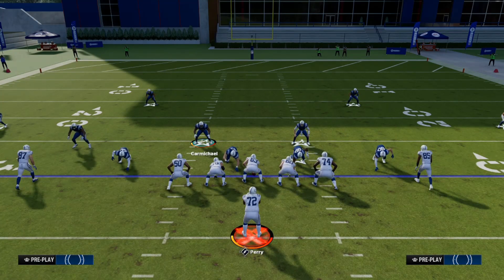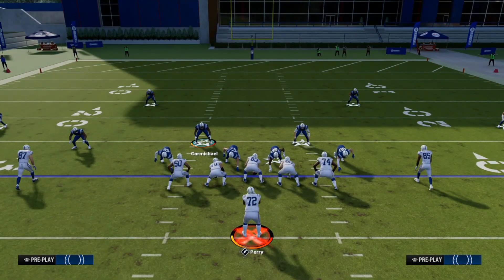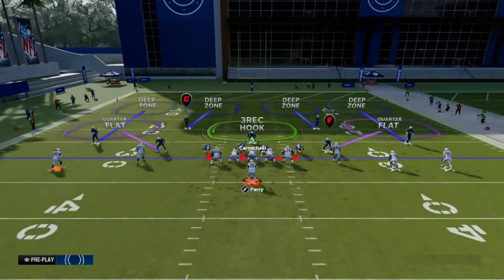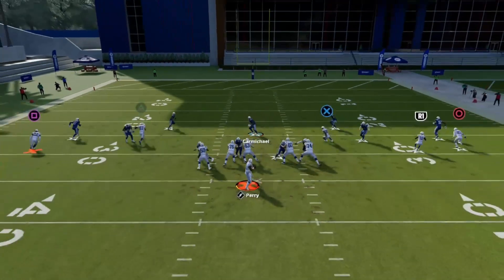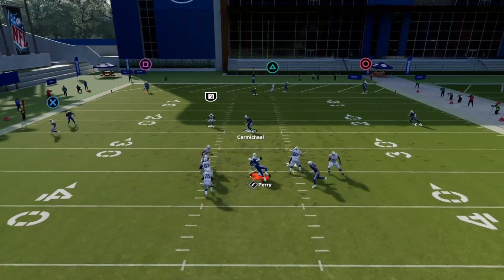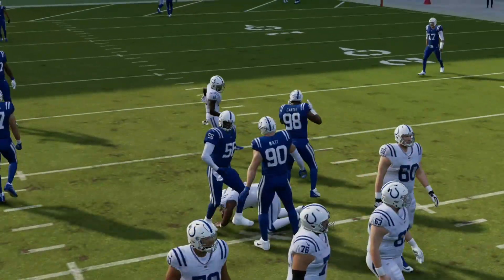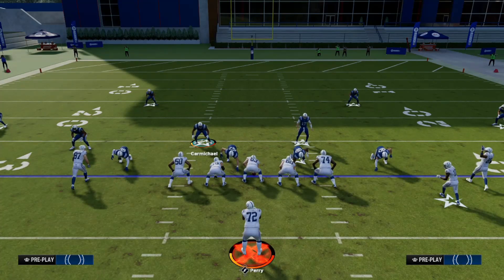Now, a few things people might do that are mistakes: avoid pinching your D-line, because when you pinch it the pass rush sheds don't come in as well. As you can see on this play, without the pinch we came in fast - with the pinch, the quarterback would have been able to climb up in the pocket and make a play happen.